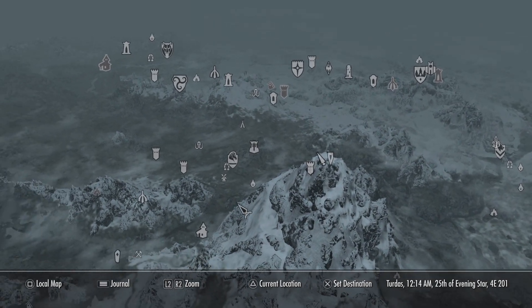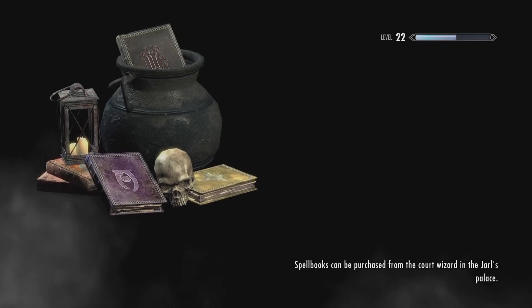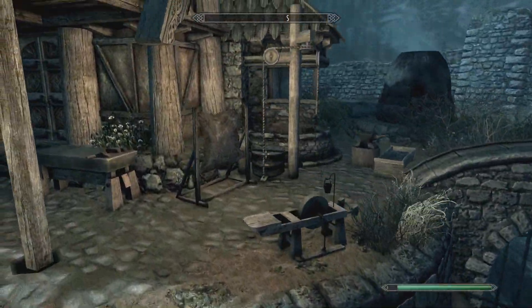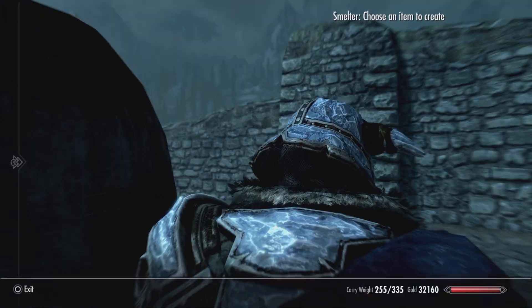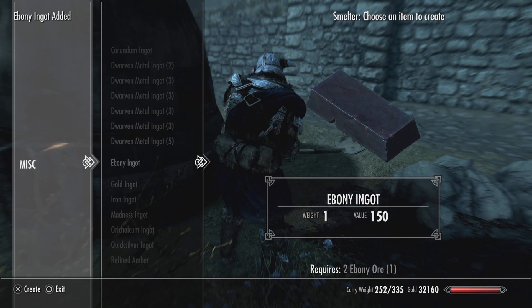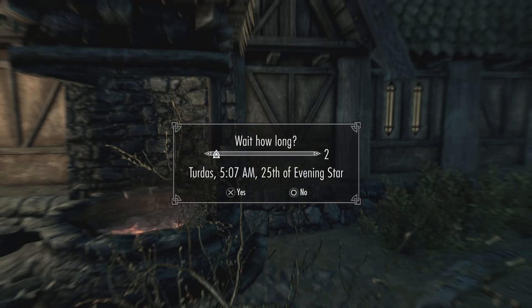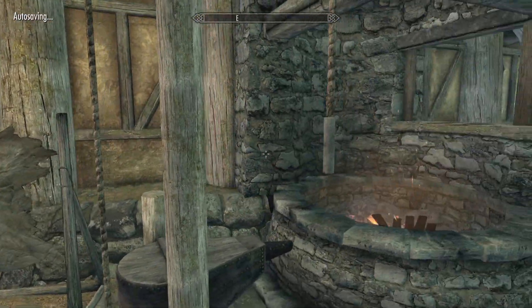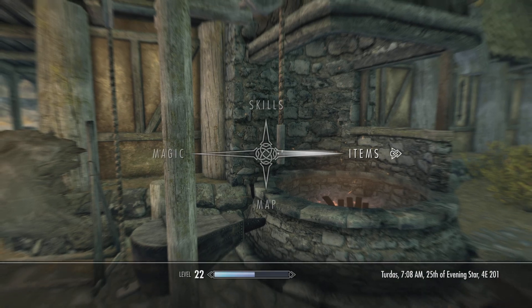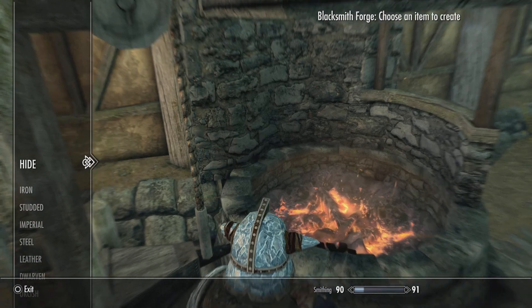Okay, now let's go back to Whiterun and smelt this stuff. I think I might have had enough ebony ingots already. Anyway, we're about to check. So I just made like three more - let's wait until daytime as well. Okay, how many do I have? Seventeen - this definitely should be enough.